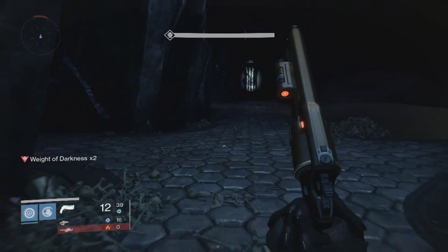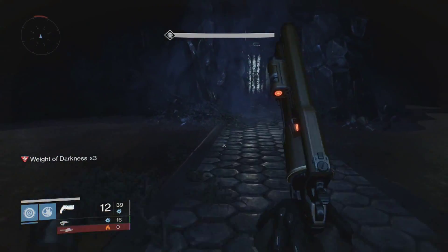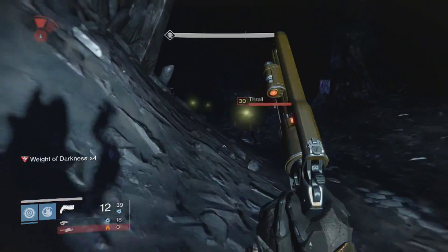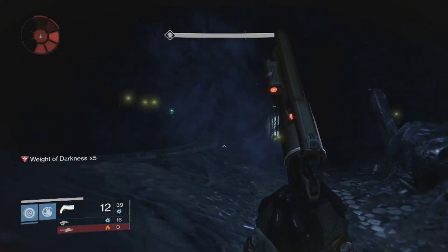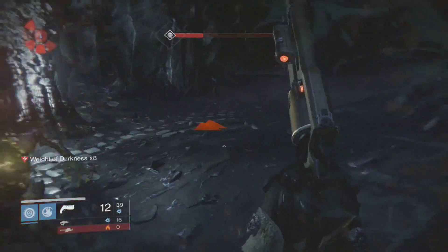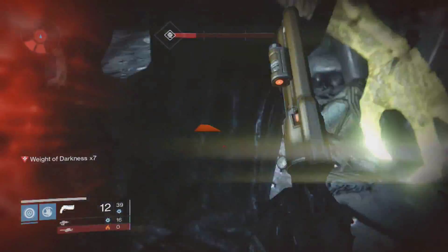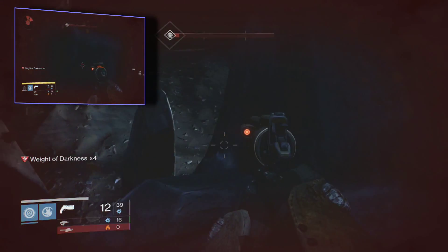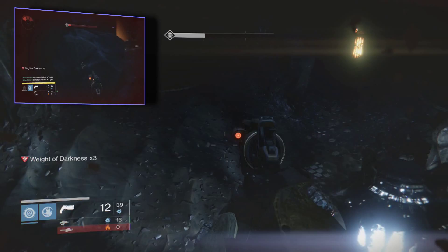So once again, you run forward and you just dodge and weave the best you can to avoid all the enemies so they can't kill you. If you get stuck, you can throw a grenade but you must keep moving, else you will just get overwhelmed and not get through. What you can do is throw the grenade but then jump up on the rock.